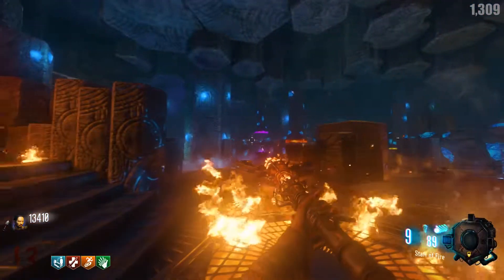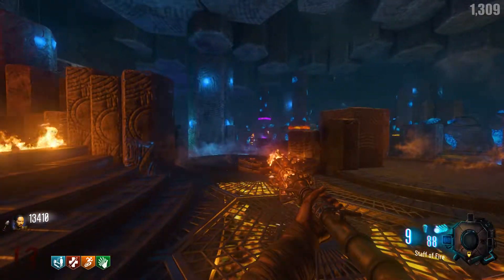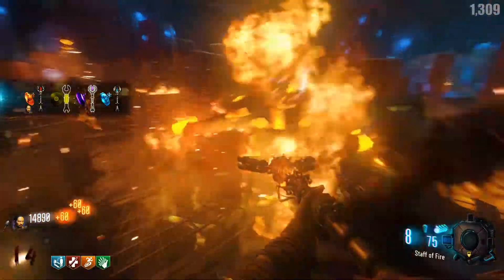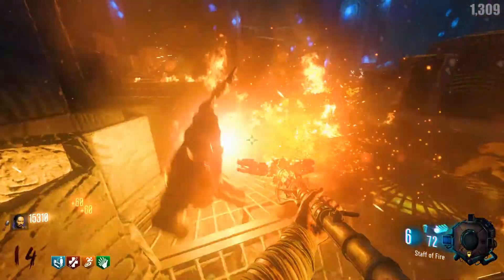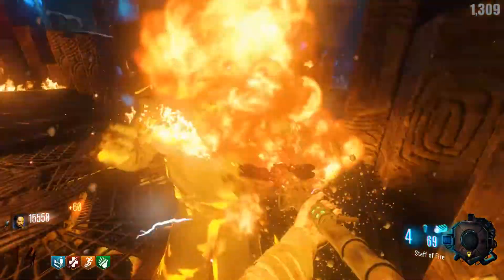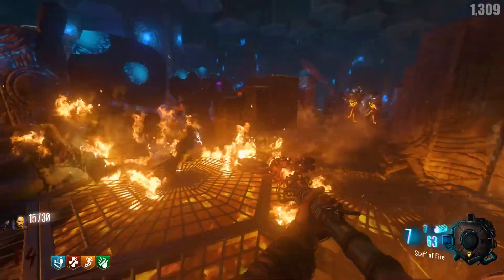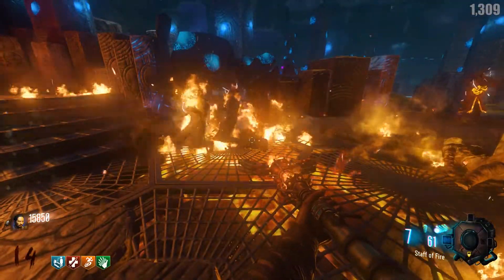The basic fire staff shoots out a flame in three different directions and will melt zombies, but we can upgrade this. In order to upgrade it, go all the way back to the fire tunnel, back to the crazy place, and you are going to need to collect zombie souls while standing on these grates right here. When you're in the red fire section of the crazy place, stand on these grates and you'll notice there are four different little colanders that you need to fill up with zombie souls. They will light up once they are fully filled.